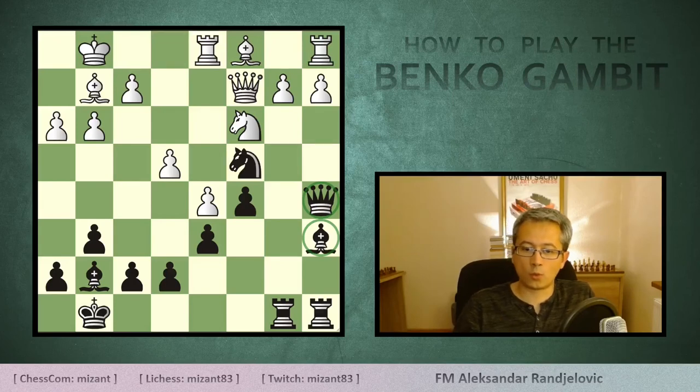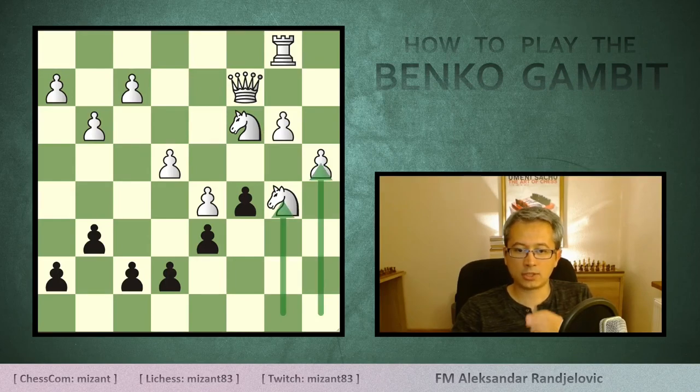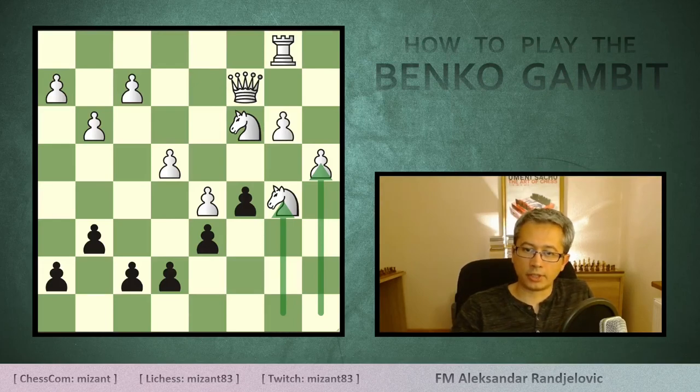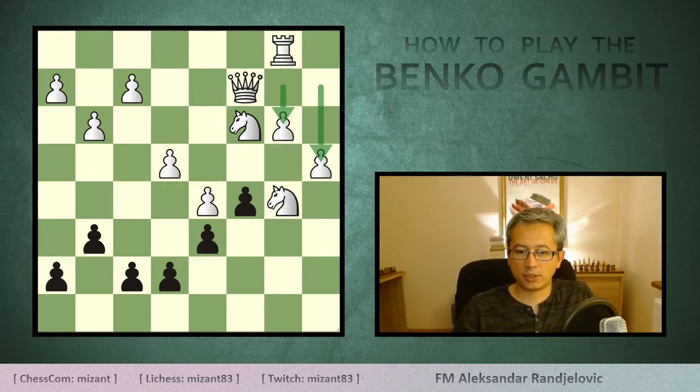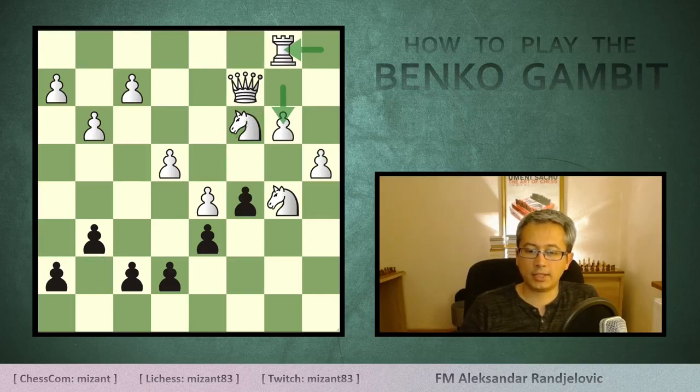Now let's see how all that looks from white's perspective. White is using the knights — especially one on b5 — to block the attack of black's heavy pieces on the open a and b files, which are the main assets of black. They also moved the b2 pawn so that the g7 bishop is not attacking it, while the rook from a1 is moved to b1 so there are no tricks left on that diagonal. White needs to consume a lot of time to create this fortress, and if black is careful this would be very difficult to accomplish.